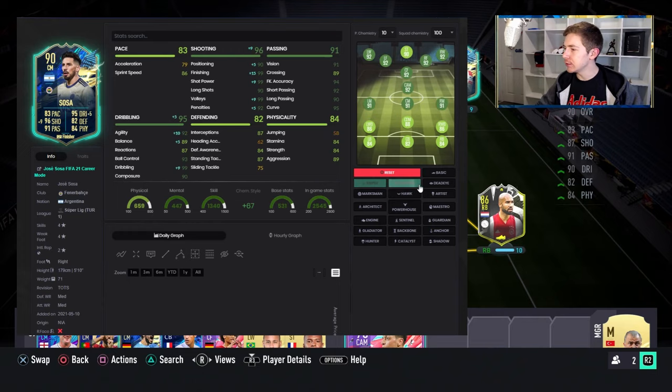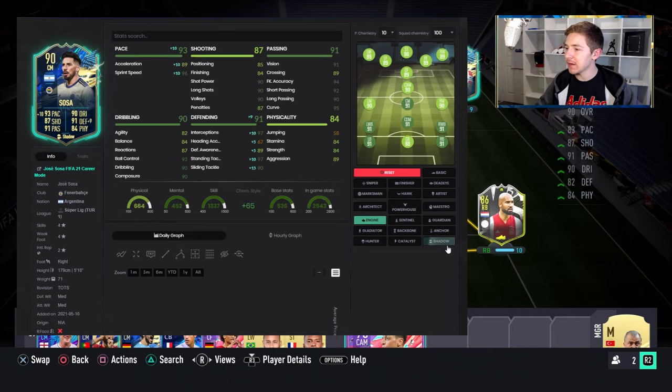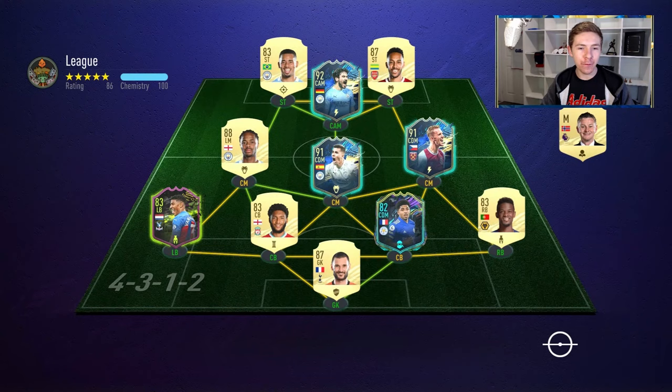When choosing a chem style, there are two options depending where you want to play him. If you want to use him as a centre mid, Engine is a really good option — it brings up his dribbling nicely, makes his passing elite, and gives him a nice little pace boost as well. But if you want him to be a bit quicker or in a more defensive role, Shadow is the one — the massive pace boost is great, and those defensive stats become very, very good. And Shadow is what we're going to use for this video.